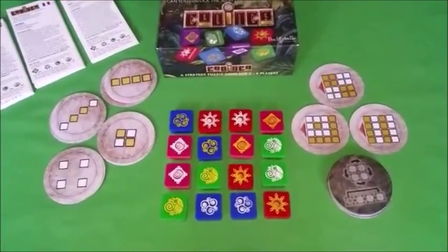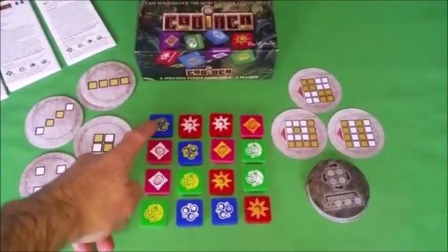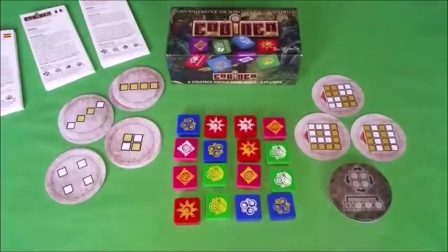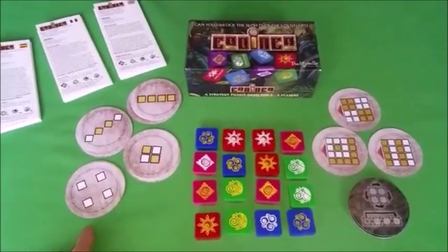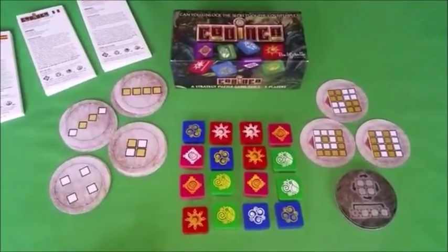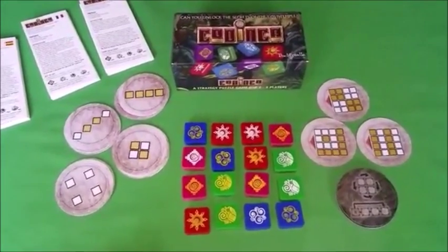In the game each player plays with one element tile — either earth, air, fire, or water. At the beginning of the game each player is dealt one of each of these four target patterns. They must match them with their symbols, either in gold or gold and stone accordingly, show it to the other players, and then hide the card for the rest of the game.